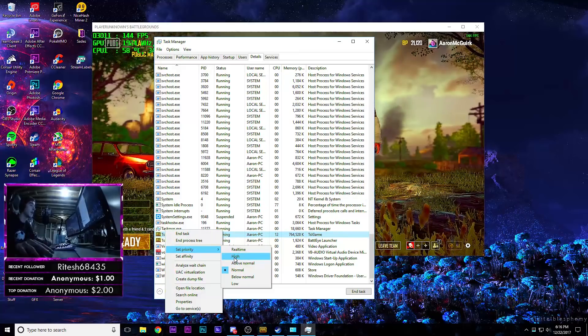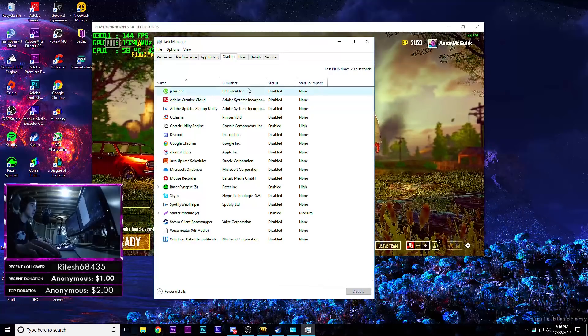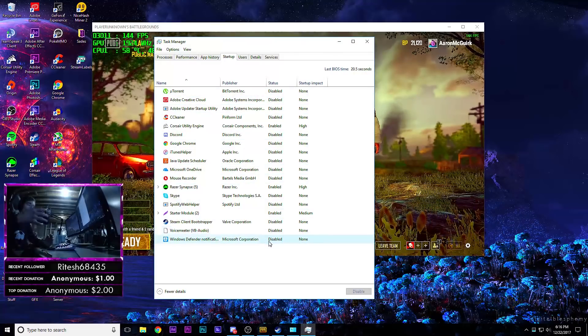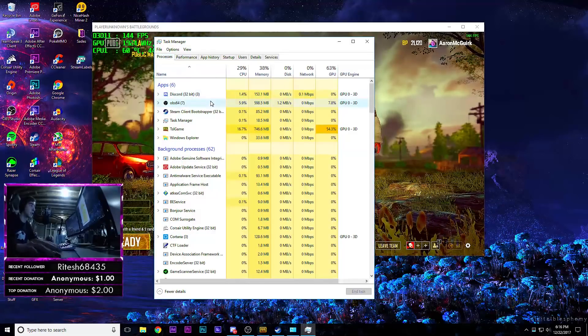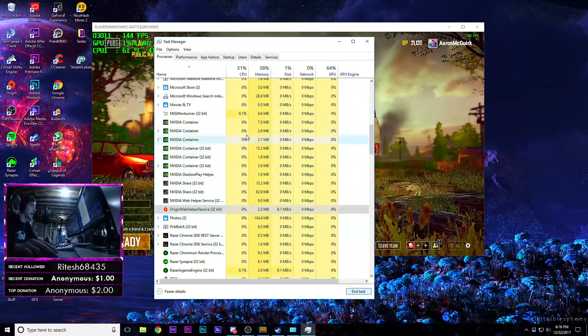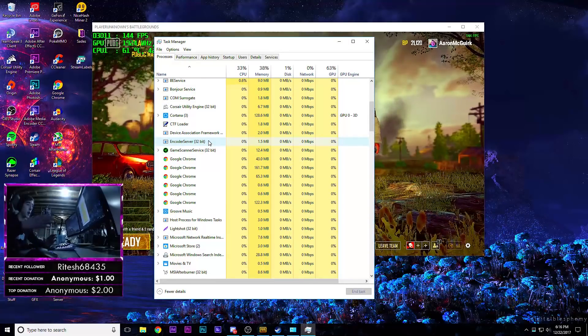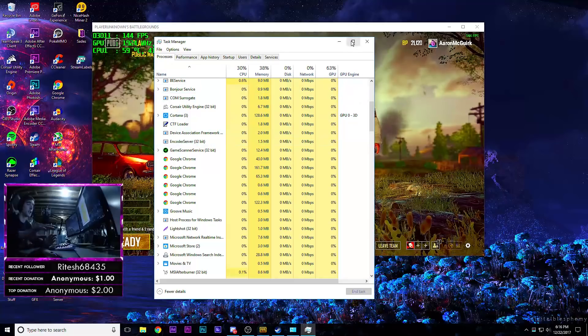Then go over to startup and disable everything there — make sure you don't have anything you don't want running when you start up your computer. Then go over to processes and see if you have anything unwanted running. For example, Origin Web Helper — just end that, you don't need that running. Make sure you have nothing running except PUBG. I wouldn't recommend trying to record and play PUBG at the same time.